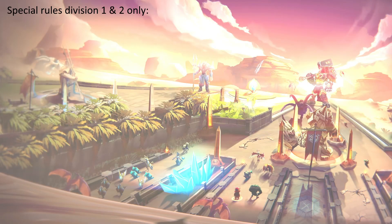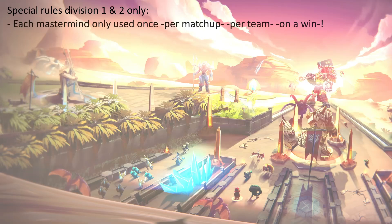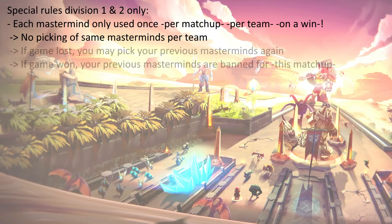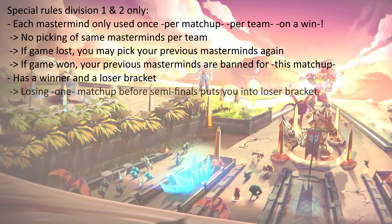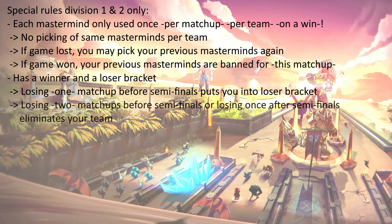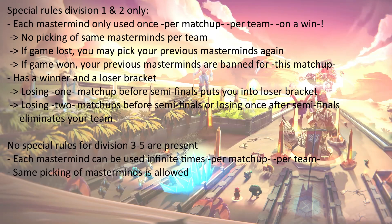There are different rules for divisions one and two, contrary to divisions three to five. In division one and two, for each match, you will only be allowed to use each mastermind once for your team on a win. This implies that you may not both take the same mastermind. Once you win a matchup, this determines that these two masterminds are banned for the rest of the matchup for your team. Groups one and two are also made up with a winner and a loser bracket. If a team loses once in another matchup, there is still the possibility to win the cup. Contrary to that, divisions three to five do not have mastermind restrictions. Each team member can play any mastermind on each match without restriction.